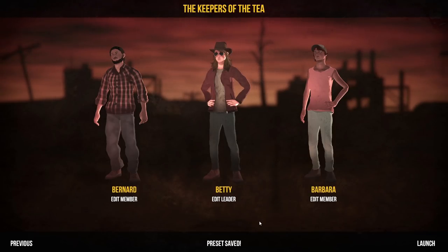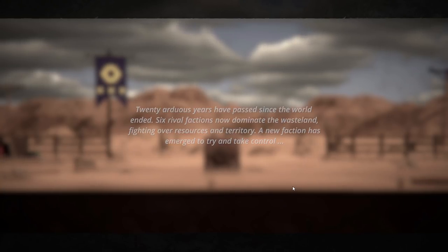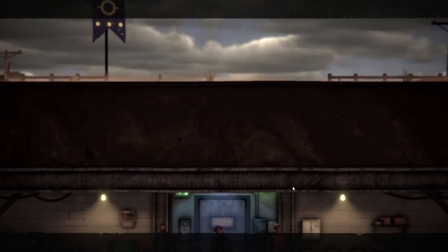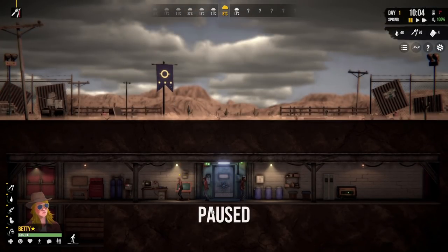The Keepers of the Tea are ready to go. Can we just take a moment to appreciate Betty's stance? She really does mean business. Right, let's go to the bunker. The intro says: 20 arduous years have passed since the world ended, six rival factions now dominate the wasteland fighting over resources. A new faction has emerged - we join this faction as their leader just discovered the perfect place for headquarters: an abandoned underground shelter. And look at this - day one. It all looks very familiar, and the game just looks far better - not pixely, very nice.